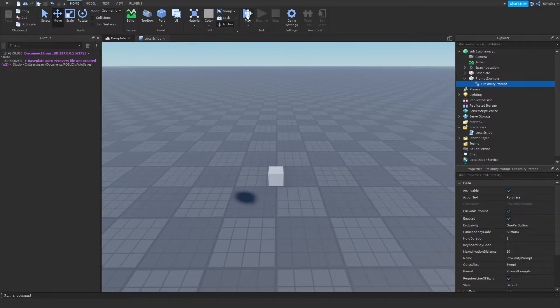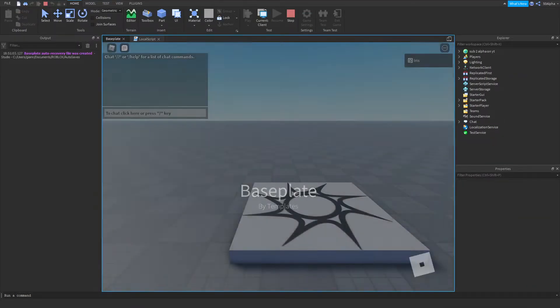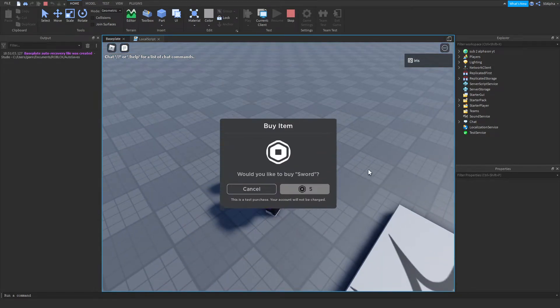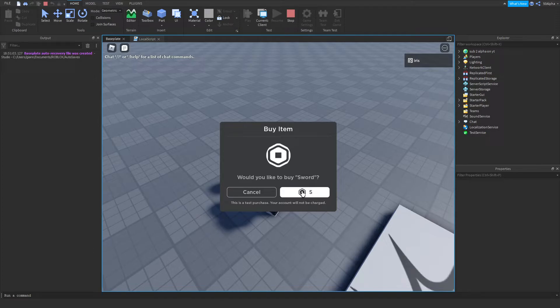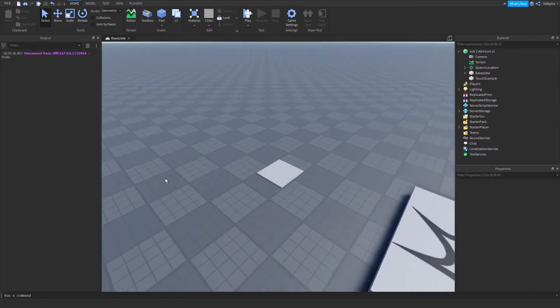If you go to baseplate and click play, turn around, head over and hold E — it'll prompt our game pass and we can purchase it. The second way we're going to be selling a game pass to the player is with a part: when a player walks over it, it's going to prompt them the game pass to purchase.